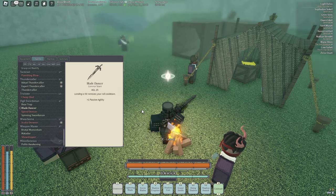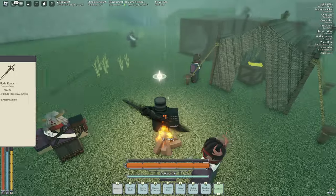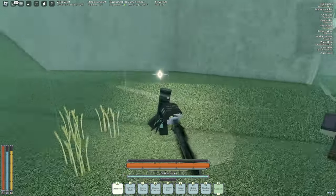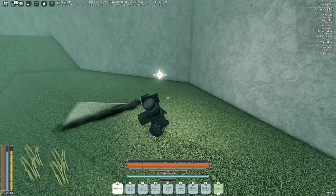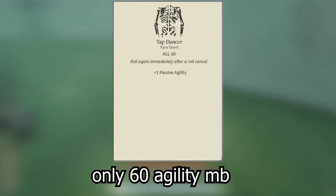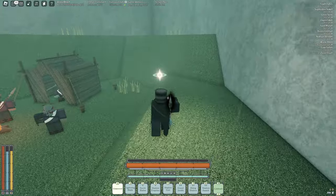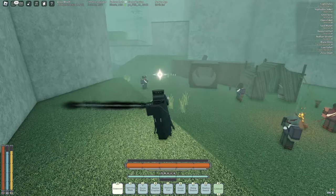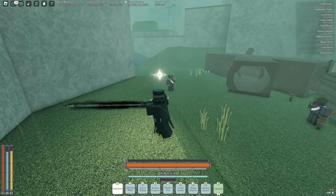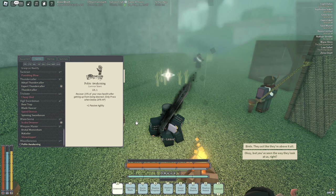Another must-have is Blade Dancer. With Blade Dancer, as long as you hit them you get a dodge back, so you can essentially have infinite dodges. If you also have Tap Dancer — which requires 65 Agility — on top of that, you basically have instant, near-infinite dodges. You hit them, dodge, then you can dodge again because Tap Dancer refreshes it, and you hit them again, and the cycle continues.